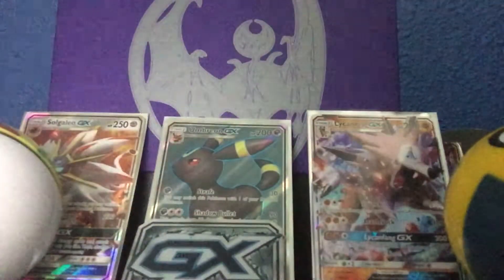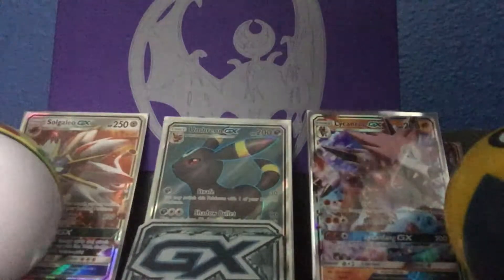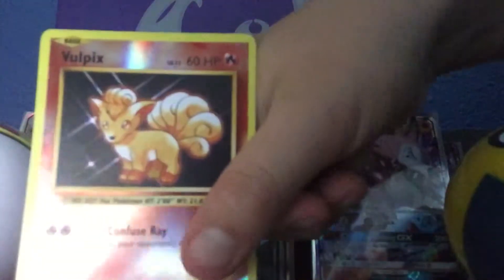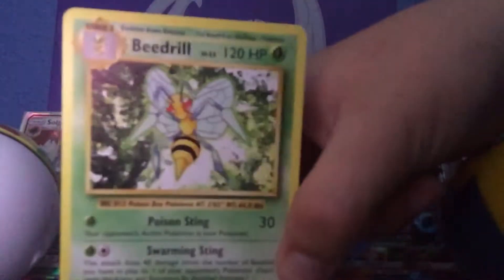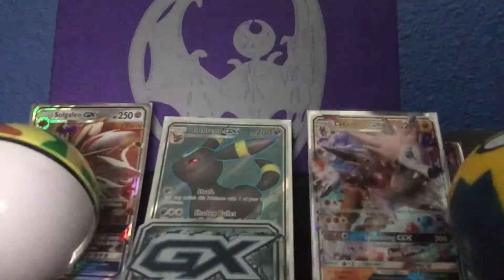Tangela. Vulpix — that's my reverse. And Beedrill is my rare. So I didn't really get anything good from that pack. And then I got a trainer, I got something very good, and then a trainer. And then I got a double.